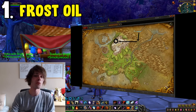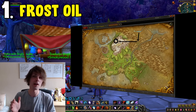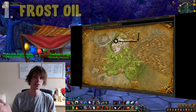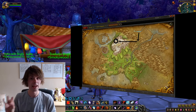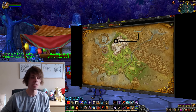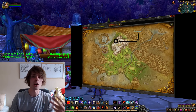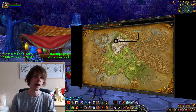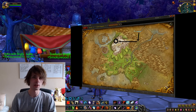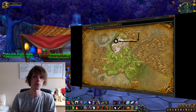Coming in at number one for Wintersvale is frost oil. Frost oil can be found in the Alterac Mountains from a vendor called Brokin. The recipe is a one-time buy only and it only spawns every now and then. You can either sell that on the auction house for a decent amount of gold, or learn it and create Wintersvale-type items — primarily the Edge of Winter, an axe that requires frost oil to craft.